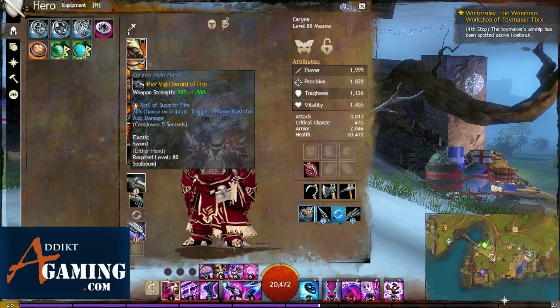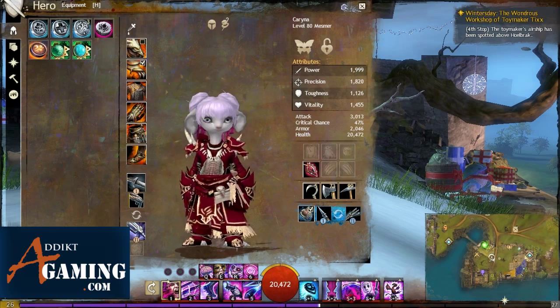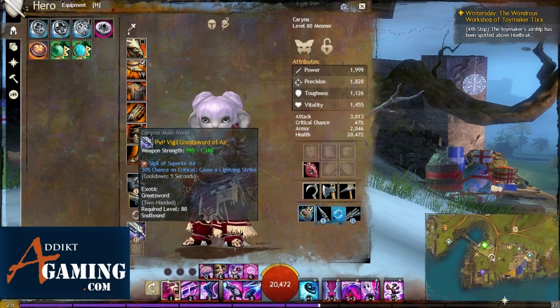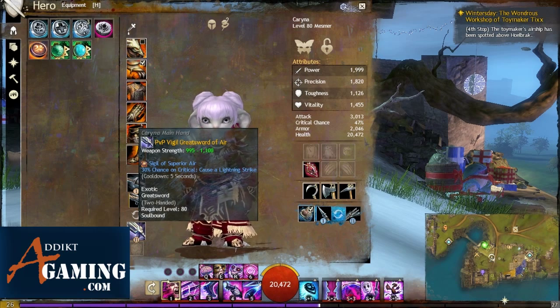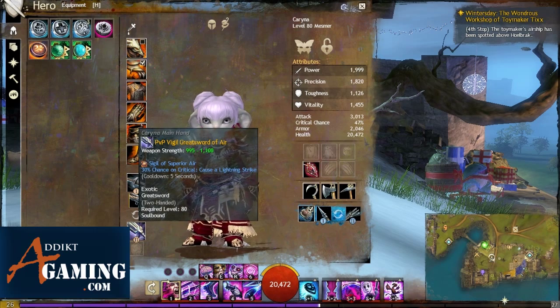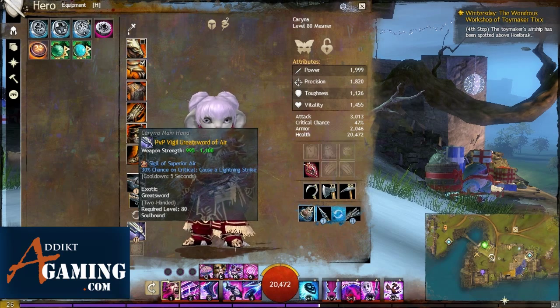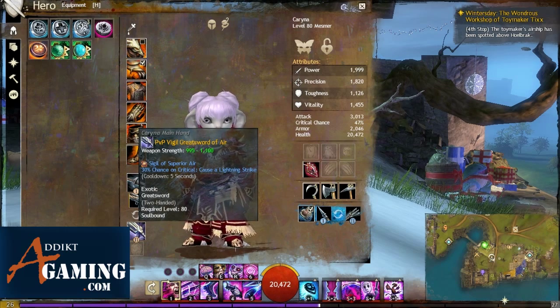For the sword, since I'm critting a lot, I get Superior Fire — trigger of Flame Blast for AOE — and then Superior Air — cause a lightning strike. On the greatsword I get Superior Air as well. I would get the AOE sigil but I tend to focus people down one by one. So it's much better for me — my own personal opinion — I like the lightning strike more because it helps me focus people down faster instead of spreading the damage. We have maybe one or two skills from the greatsword that do AOE damage, but it's pretty minimal. We do really strong single target damage, so I think Superior Air is better than Superior Fire for the greatsword.